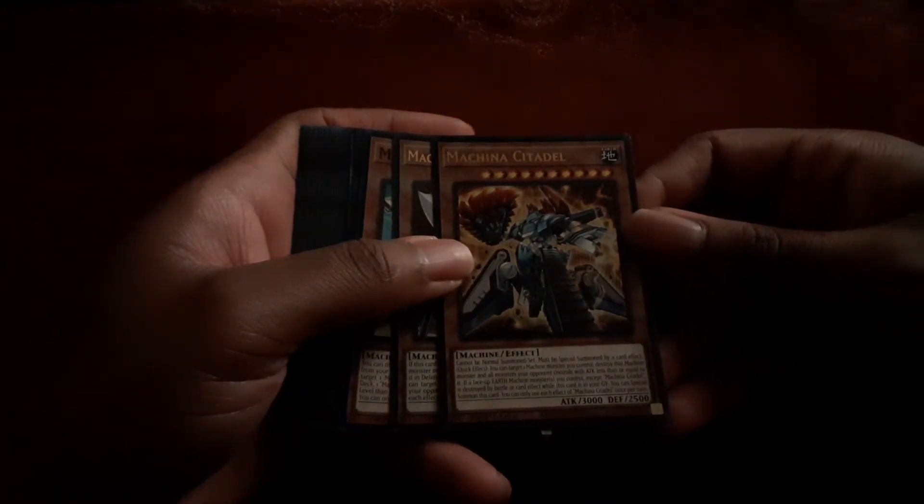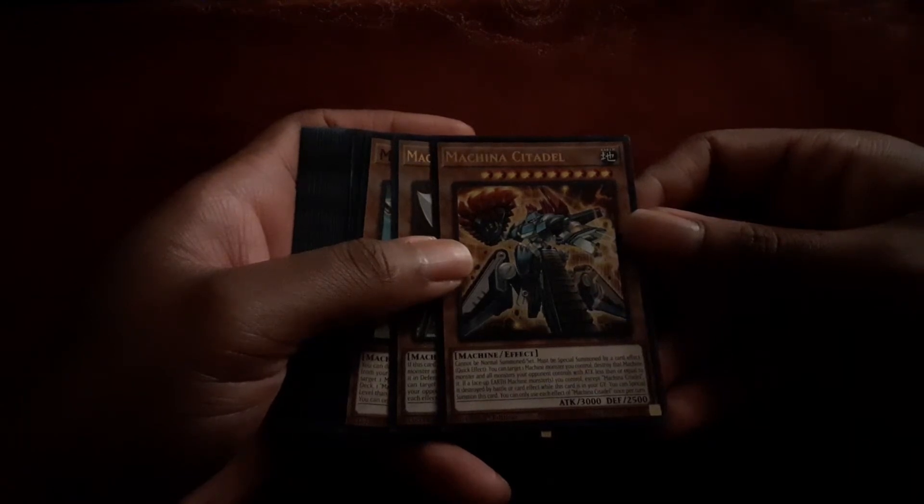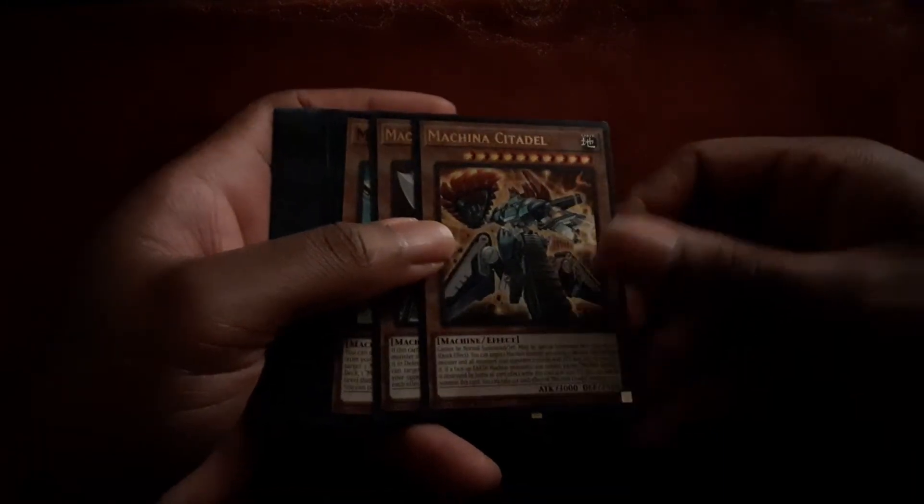It can be normal summoned or set. It must be special summoned with a quick effect: you target one Machine Monster you control, destroy that Machine Monster, and all monsters your opponent controls with attack equal to or less than this card's attack. If a face-up Earth Machine Monster you control — except Machina Cardinal — is destroyed by battle or card effect while this card is in your graveyard, you can special summon this card from your graveyard. Each effect can be used once per turn.